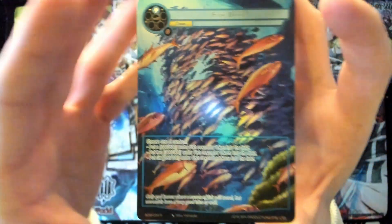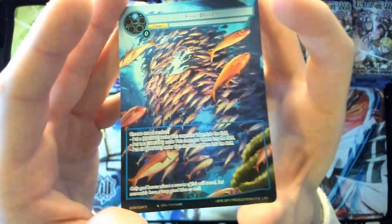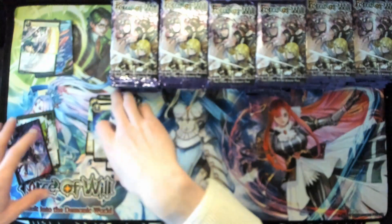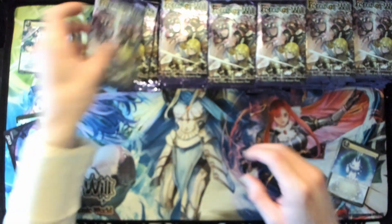For our foil we got a rare — a Fish Drive, a very cool Olivia support card. I'm going to go faster on these; I just wanted to milk the first pack. I'll just thumb through the normals and get to the good stuff.